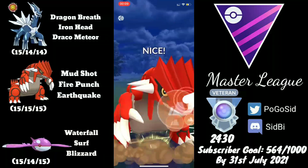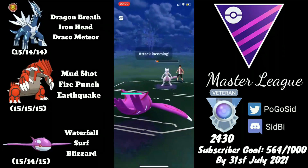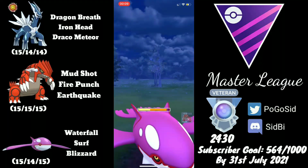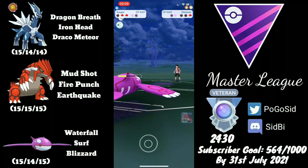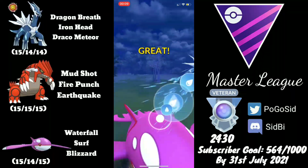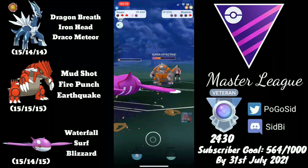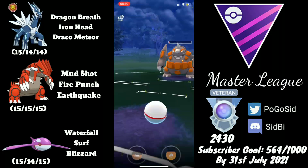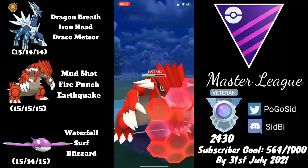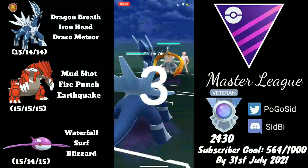Their Dialga gets to an Iron Head — in hindsight that may have been a good decision since we were ahead on energy. Then Mewtwo comes in, so they're probably running something weak to Groudon in the back. I go straight for Earthquake, then switch to Kyogre to do some Waterfall damage before Mewtwo reaches Psystrike. They have a Rhyperior in the back, which is very weak to Kyogre and Groudon — exactly what this team is designed to tackle. Good game.